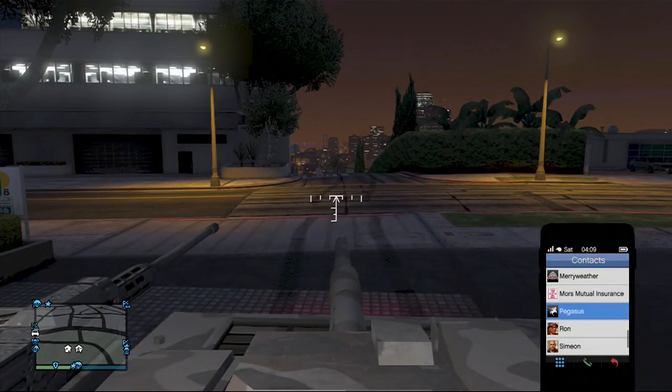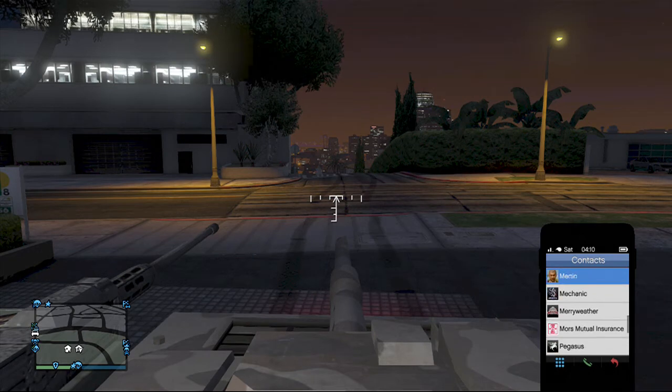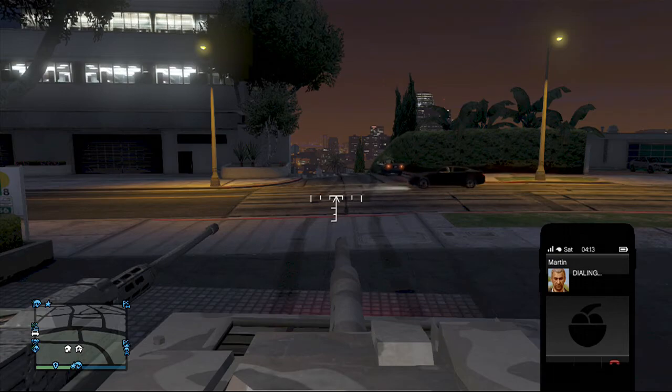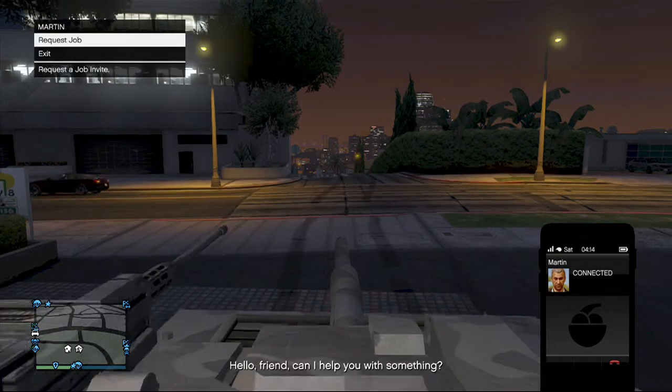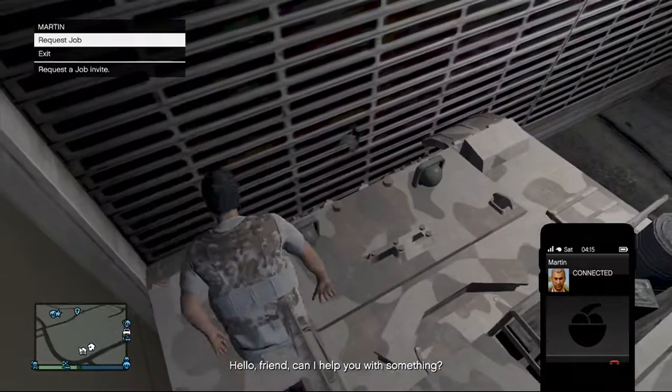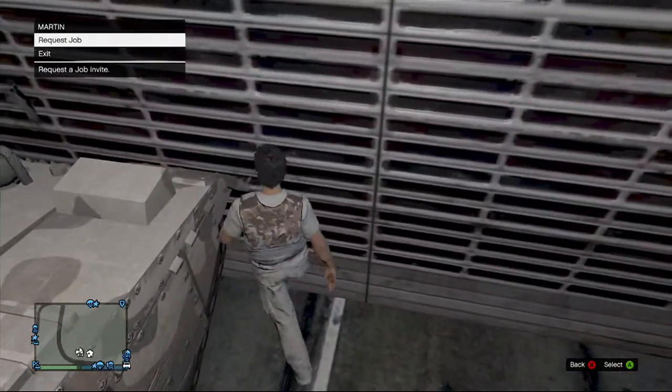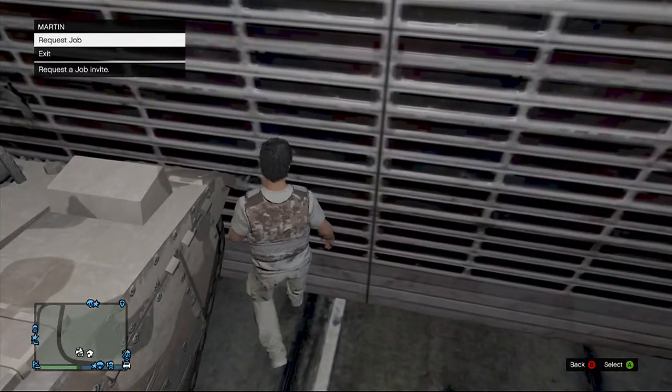I'm going to try one more time — it should work this time. I'm going to choose Martin. As you can see, it will work with Martin. As soon as you get put onto this screen, get out and move to the right, then press B and Y very quickly. Get up in the corner of the tank.